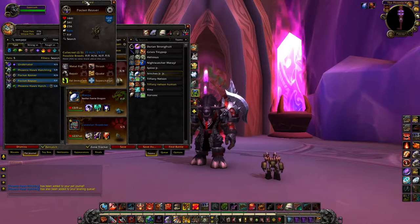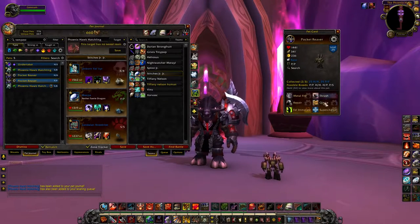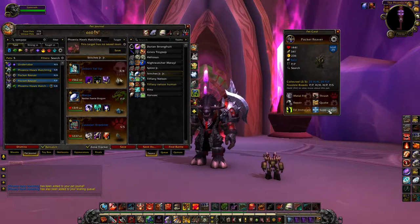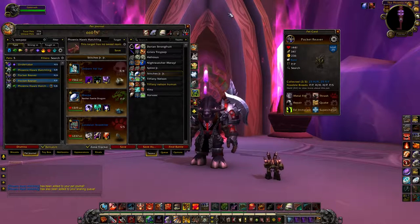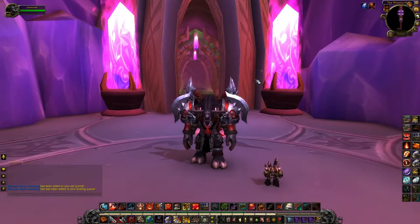There is one fight in Northrend that this guy is actually really good against: Gut Wretch. He is fantastic. You just do Super Charge and Quake, and you can kill those two first grubs pretty easily, especially with his Power Power Breed, which will allow you to take a leveling pet in your last slot. That sums up Tempest Keep.